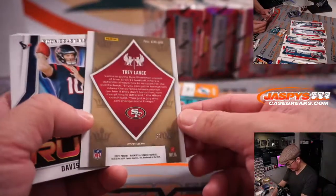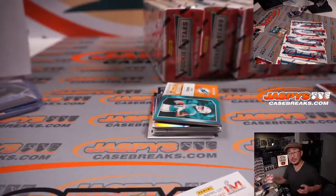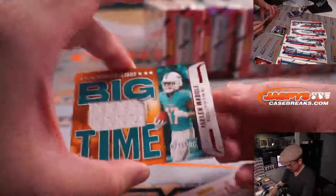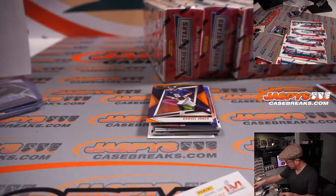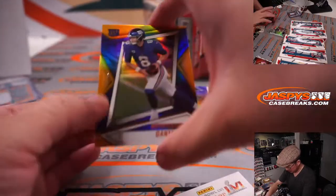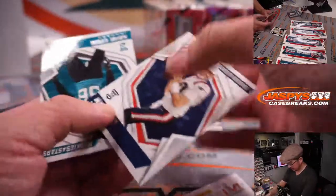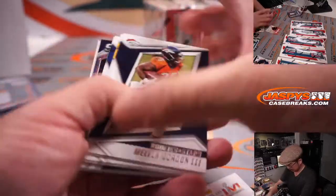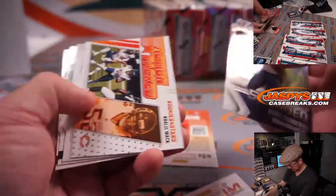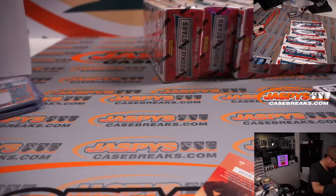There's Trey Lance, Rookies and Stars to 99. Trey Lance should be taking over that starting job in San Francisco. There's Jalen Waddell to 199. Daniel Jones to 99. There's Mac Jones. There's Quiddy Pay to 35. And a kid reporter card.